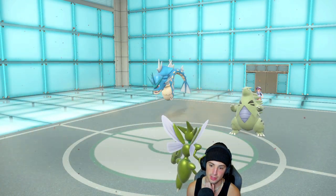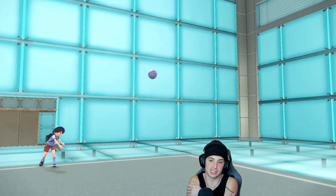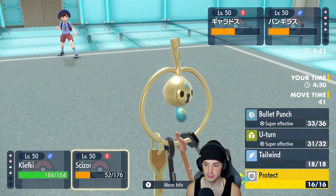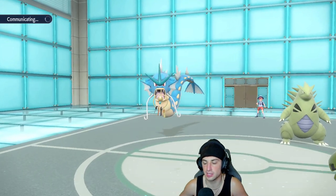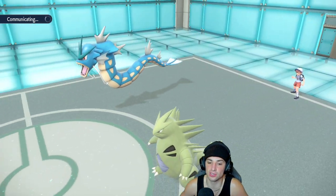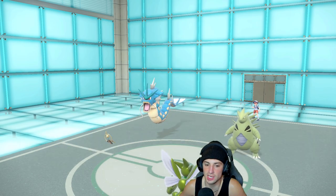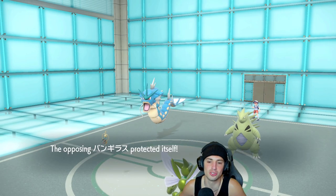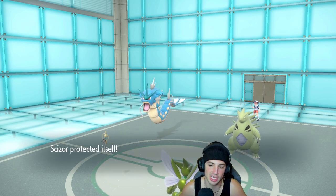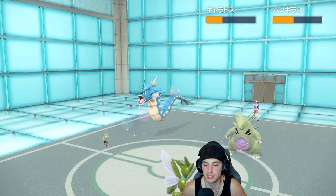From here I'm thinking of going into Klefki, using Dazzling Gleam, and protecting Scizor — because Tyranitar can protect this turn and take out my Scizor. We're just gonna protect just in case. I really think he protects Tyranitar and goes for Waterfall on Scizor. I protect my Scizor — let's see what Tyranitar is doing. Just protecting. I read that all day! Waterfall comes into my Scizor but we're blocking it — Klefki gets off some free damage because of that read. Now I can Bullet Punch to take out Tyranitar and solidify this match!